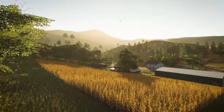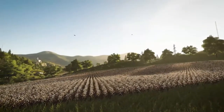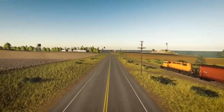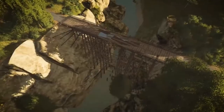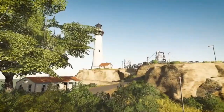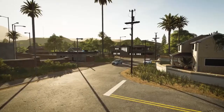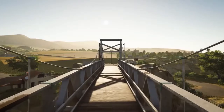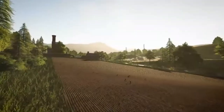Ob wir im Inneren irgendetwas interagieren können, das wurde noch nicht gesagt. Da lassen wir uns überraschen, wie das werden wird. Auch die ganze Geschichte mit dem Helfer — ob er jetzt abgerundete oder natürlich angelegte Felder bearbeiten kann, das lassen wir einmal außer Frage. Wir haben auch noch gesehen: eine Zementfabrik ist auf der Karte verbaut. Ob es dann auch eine Fabrik ist, die wir benutzen können, das weiß noch niemand.